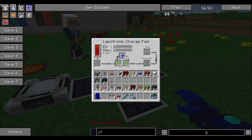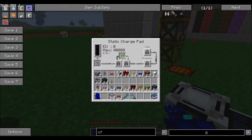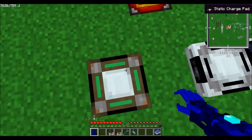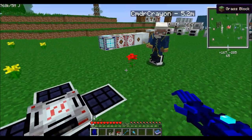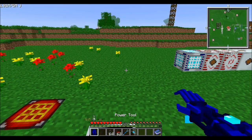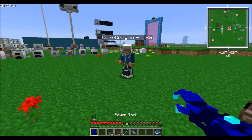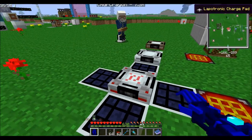Another thing that isn't actually part of Industrial Craft but does use EU — the Industrial Craft energy — is these charge pads. If you have the Charge Pads mod, it literally is just a charge pad. The sizes correspond roughly to a bat box, an MFE, and an MFSU. You just stand on it and it charges your stuff. It's pretty much a universal charger — it'll charge all of the Industrial Craft tools and armors.